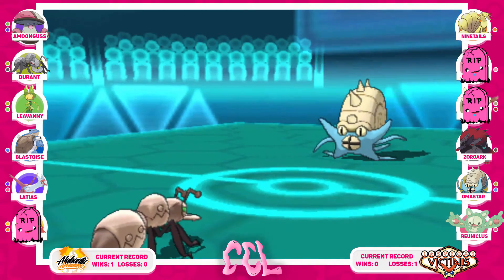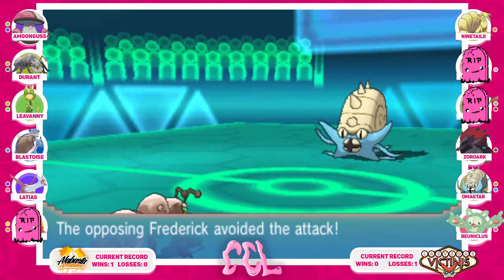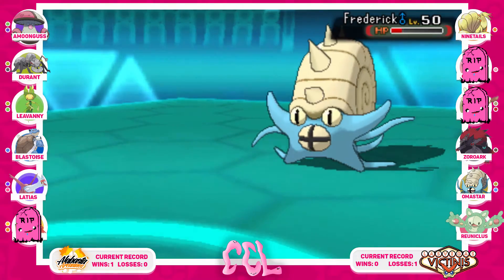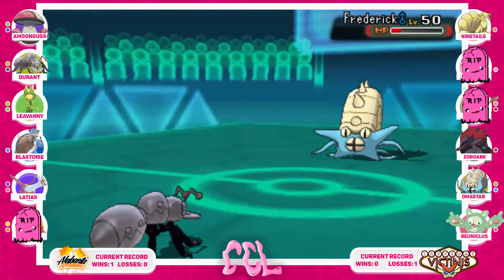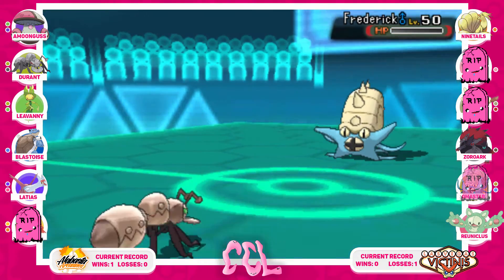I go for Iron Head because nothing appreciates taking that hit to get KO'd. He's caught in Sticky Webs so he can't outspeed me regardless, even after a Shell Smash. He actually avoids an Iron Head because of Hustle, but I go for another one to get off damage since Mega Blastoise can't sweep at this point. I get a flinch, which makes up for the Hustle miss, and go for Iron Head again to KO it.